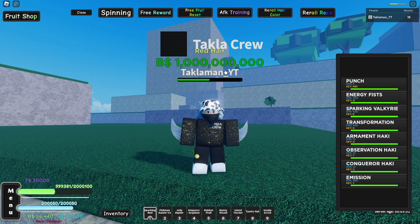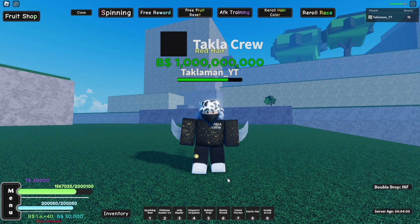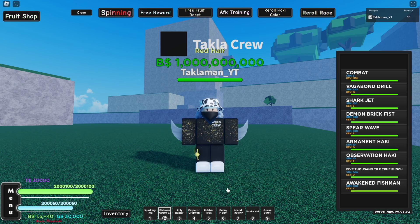So I guess for buffs wise they're kind of even. Overall more useful, it'd have to be like a tie. And now to decide which is better, it'd of course have to go to Fishman Karate V2. Its damage is so much stronger than Ifrit Jambe, and the fact that Fishman Karate V2 has a mobility move such as Shark Jet — in my opinion, Fishman Karate V2 is the overall best. The only downside is there are so many steps in order to get Fishman Karate V2. Let me know your thoughts — what do you guys think is better, Ifrit Jambe or Fishman Karate?